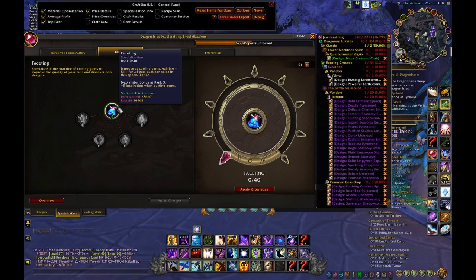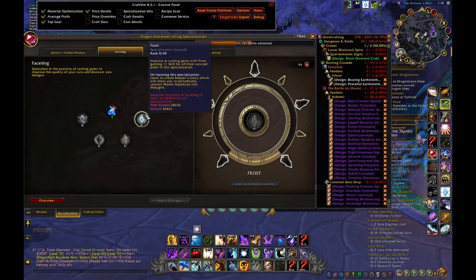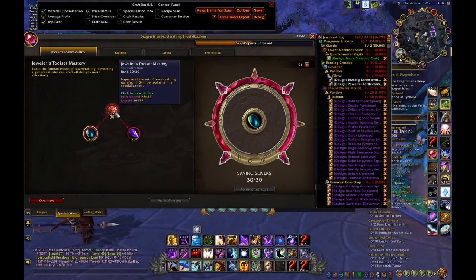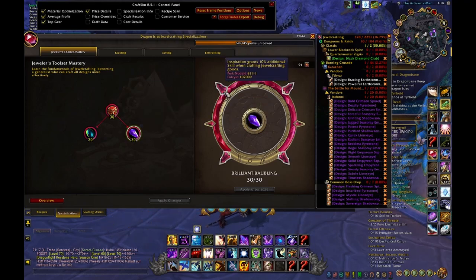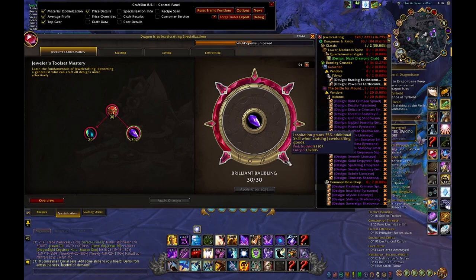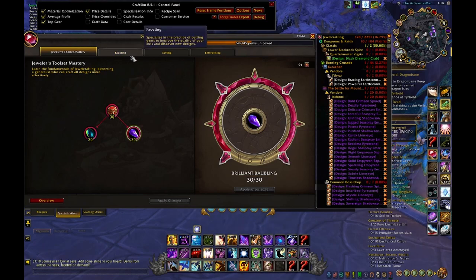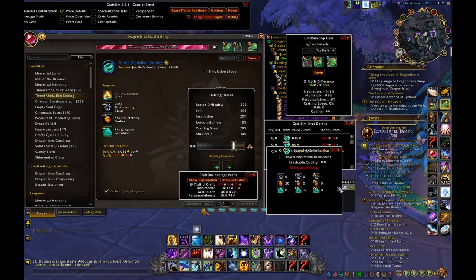The next best way is to get 10 points in the main tree and then 40 points in one of the four gem branches. I think it only needed the 10% additional skill — with another 10% it was overshot, and this one was definitely not needed. With the skill points and Inspiration, you can get a rank 3 gem with an Inspiration proc. But always look at your CraftSim — that's the best tool ever.